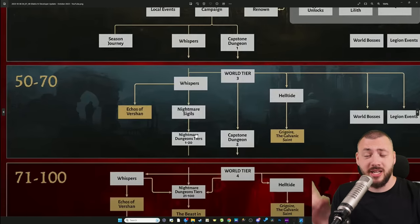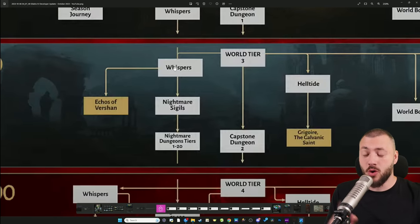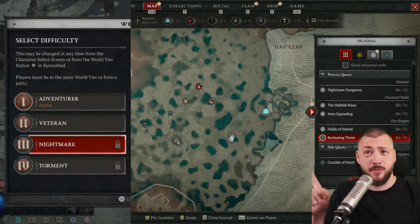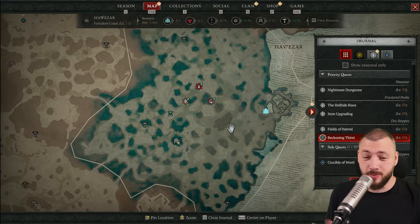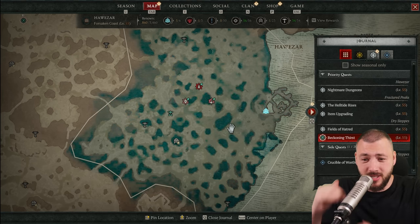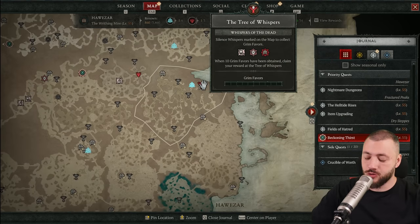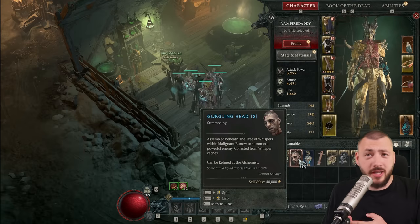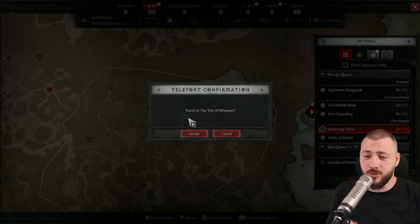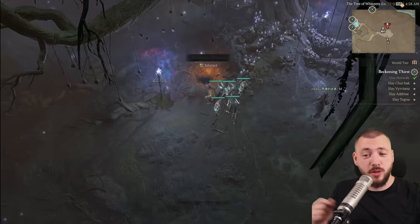Varshan can already be achieved in World Tier 3. Start doing Whispers, and I highly recommend Blood Harvest — always do the Blood Harvest Whispers because you need around 9,000 potent blood to level every single ability to 3. As you get the Whisper done and go to the Tree, the cache dropping from the Tree will contain Gurgling Hats, Trembling Hands, and Severed Femurs. With these three collected, teleport to the Tree of Whispers and head straight into the hidden burrow below it.